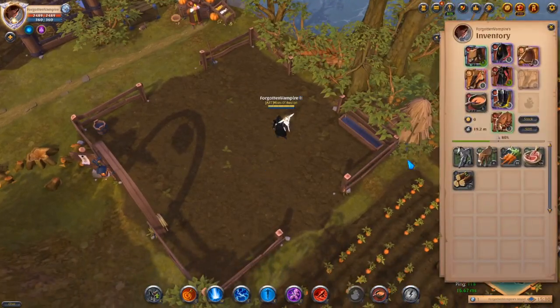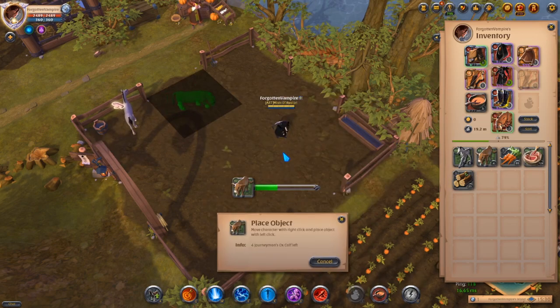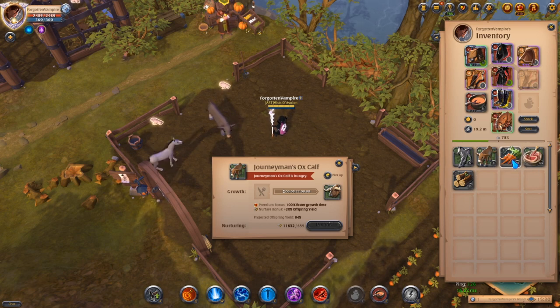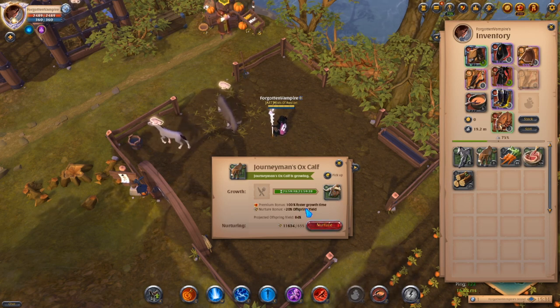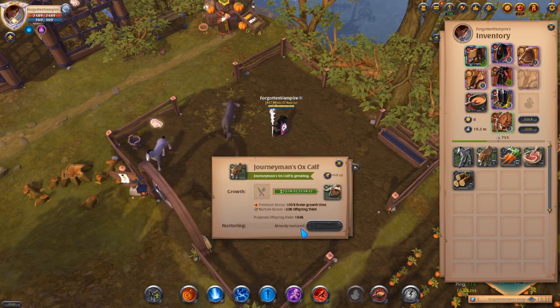What you want to do is put whatever horse or ox you want to grow into the pasture. Then you have to feed them — each animal takes 10 carrots, or whatever food you want to feed them. Put in 10 and it will feed the animal. There is an offspring yield of 84% at level 3, but if you nurture them you will get an extra offspring yield bonus. Nurture them and you're on 104%, so you're guaranteed an animal back so you can grow more.